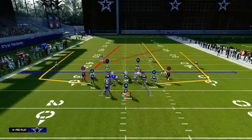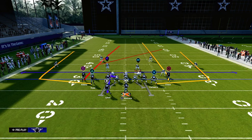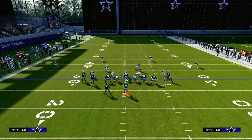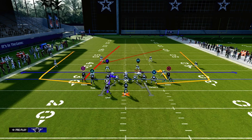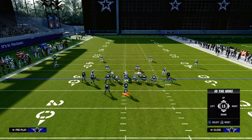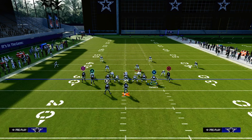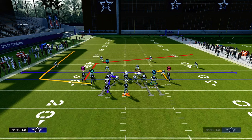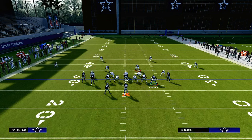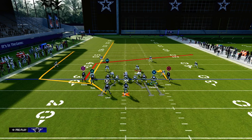How do you set up a play that's going to beat double Mabel quick and also give you the ability to pick up pressure? The way zone works in this game, you actually don't need to pull routes like you did in previous years. What we can do is hitch the right-of-screen receiver, block the tight end to pick up the pressure, and slot apprentice post the left side receiver. We're going to either ghost route the running back or put him on a streak.